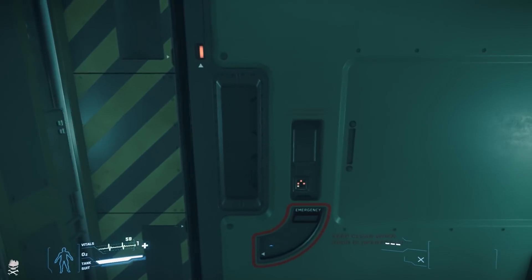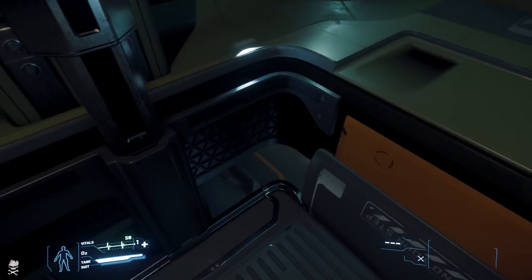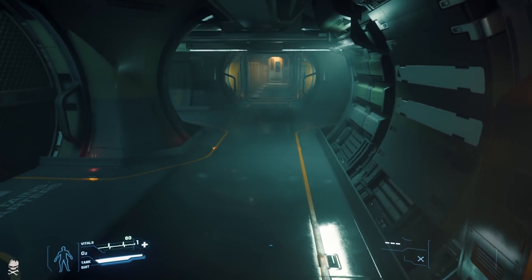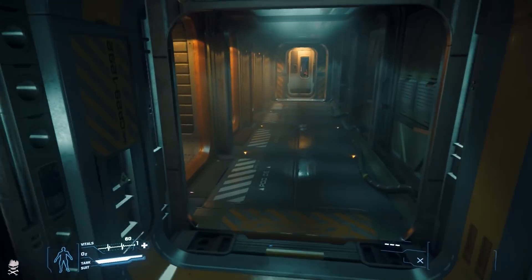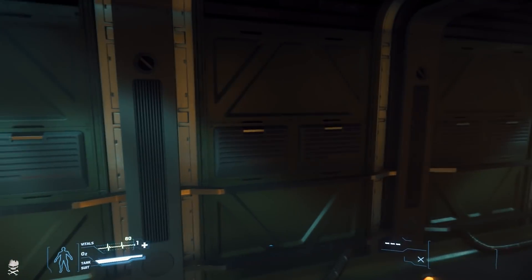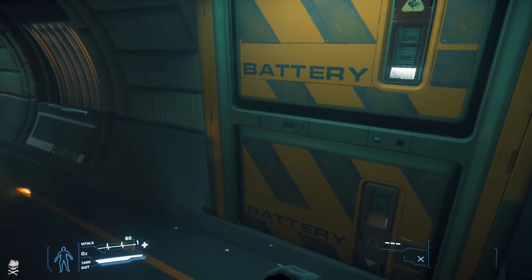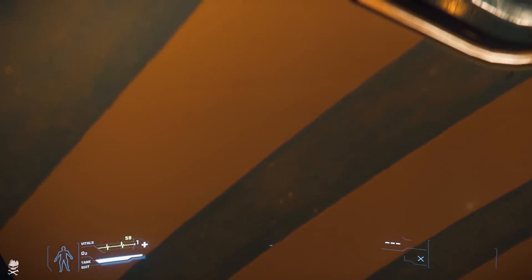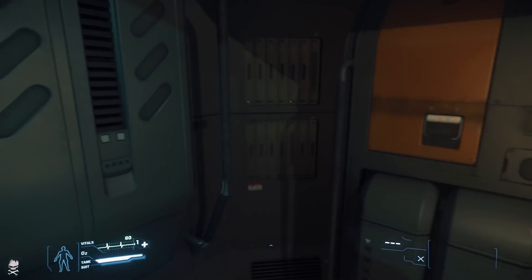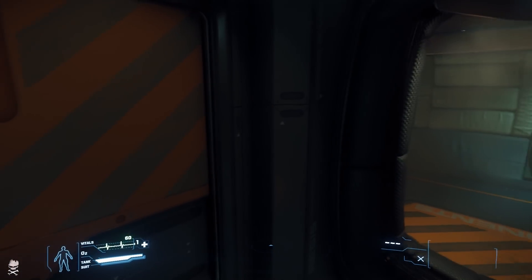Some people have pointed to the Starfarer mission where you can abduct a Starfarer that has NPCs in the turrets, already engaging targets for you, and said, 'Why can't we just put this onto the Hammerhead?' So many players might have NPC packages, or just go to a shop, buy NPCs, assign them to turrets through a simple UI, and use the Hammerhead with NPCs manning their weapons. It's possible CIG could do something like that, though I think it's unlikely.